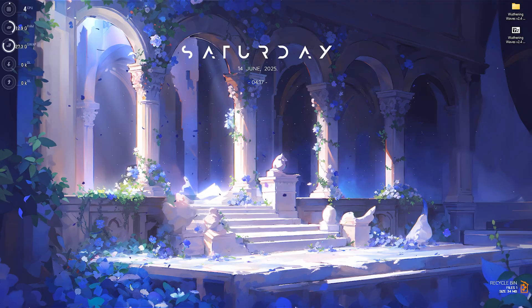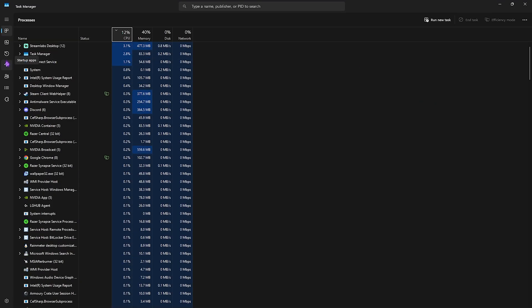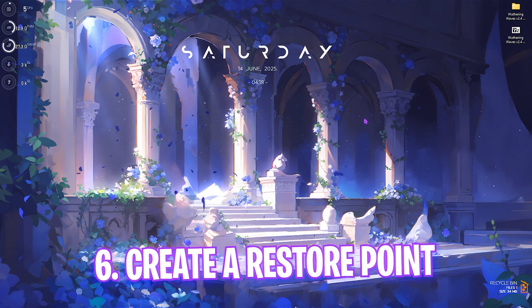Next step is reducing startup applications, which will greatly reduce your BIOS boot time. Press Ctrl+Shift+Escape to open Task Manager, head to the Startup Apps tab, and you'll find all applications set to boot when you start your PC. You'll also see a Last BIOS Time — around 10 to 12 seconds is a great sign of an optimized PC. Disable as many applications as you can that you don't need right after boot — this saves CPU and RAM resources and stops them from running in the background.